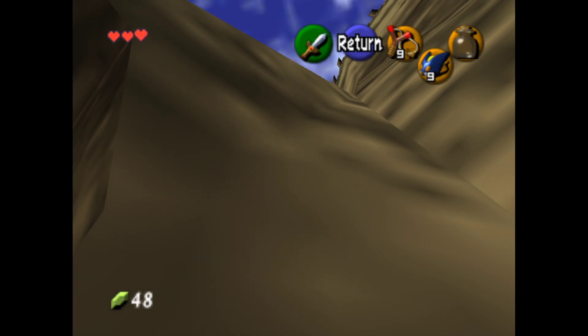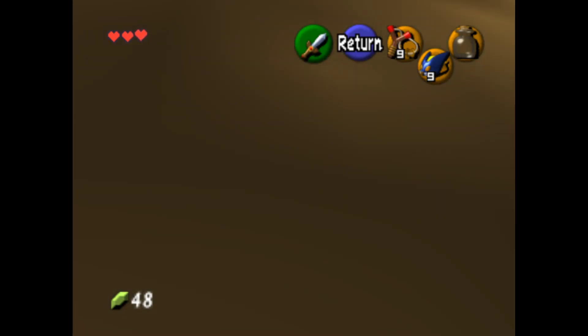The timer only goes up by one per frame, so it actually takes around 27 minutes to get that high. So I'm not going to wait that long — I'm just going to cheat the value to the right amount. I'll set it to around 65,000 and wait a few seconds, and it'll wrap around to zero and spawn the skulltulas. So that's what just happened.